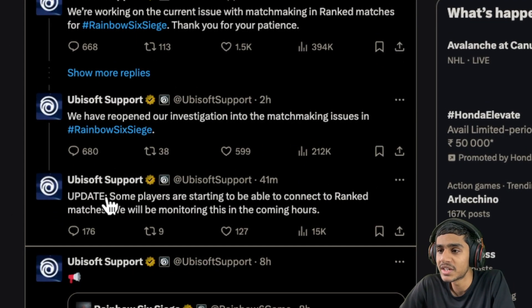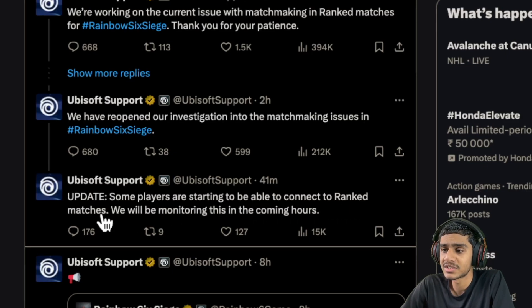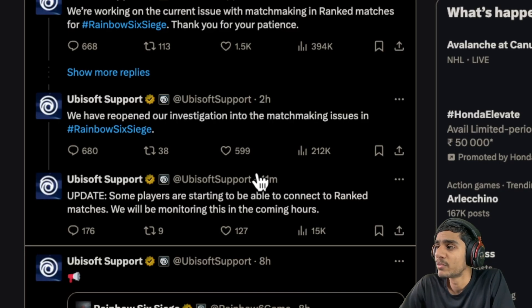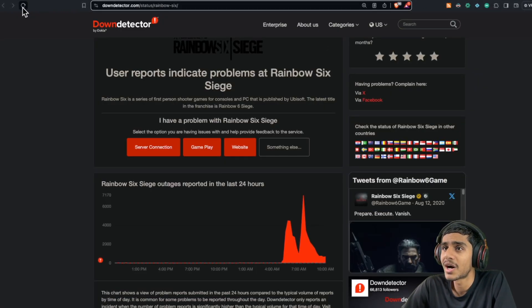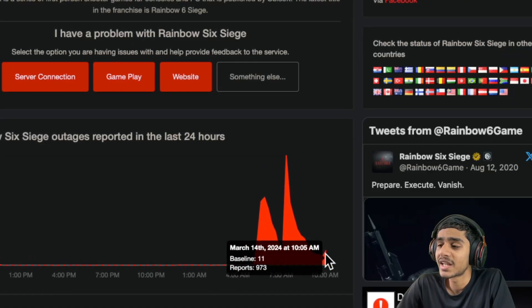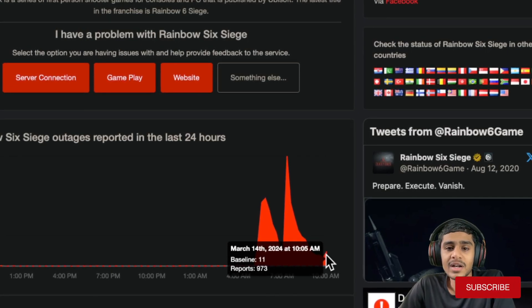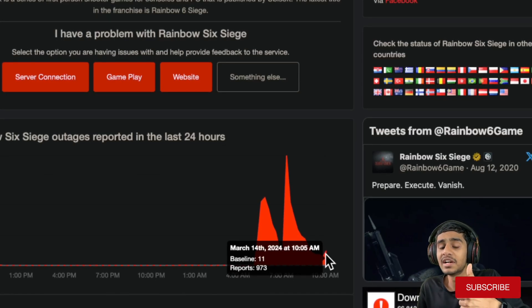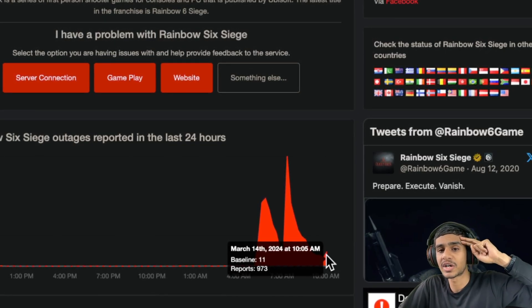The latest update, 41 minutes ago, says some players are starting to be able to connect to ranked matches and they will be monitoring the issue over the coming hours. There is some improvement visible on the Down Detector as people reconnect, but outage reports are still increasing in some areas. As of now there's no full resolution, but they are working to fix it. I'll keep you posted — make sure to like, share, and subscribe.